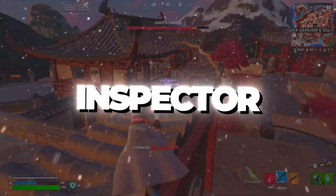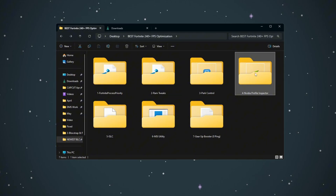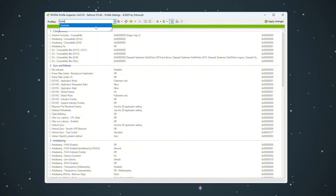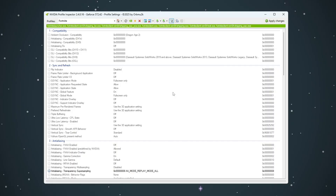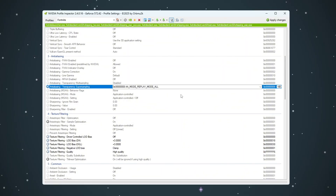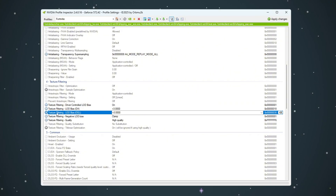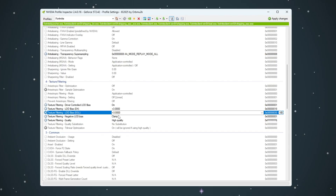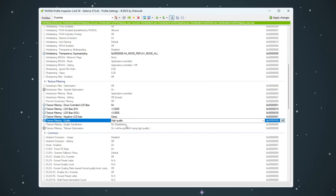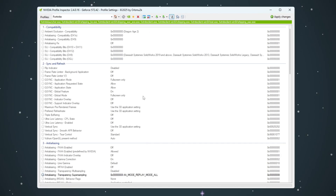Step 5: Applying NVIDIA Profile Inspector settings for Fortnite budget PCs. In this step, we will change some advanced settings for Fortnite using NVIDIA Profile Inspector. Open the program and from the top drop-down, find and select the profile for Fortnite. If you downloaded my custom profile from Discord, you can import it now; if not, follow these steps manually. In the Anti-Aliasing section, set Anti-Aliasing Transparency Super Sampling to 0x0008. Then scroll to the Texture Filtering section and set Texture Filtering Driver Controlled LOD Bias to On. Set both Texture Filtering LOD Bias DX and Texture Filtering LOD Bias OGL to Plus 3.2000 — this lowers texture quality to boost FPS. Set Texture Filtering Negative LOD Bias to Clamp, and Texture Filtering Quality to High Quality. Under Power Management Mode, choose Optimal Performance. Click Apply Changes in the upper right corner. These settings reduce texture rendering load, boost FPS, and remove micro-stutters.